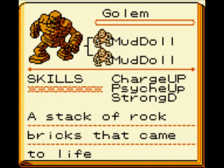He is created by two Muddolls and he has the moves Charge Up, Psych Up, and Strong D, which is Strong Defense. He comes with all these moves straight off the bat, which makes him pretty good early on. However, his usefulness later on becomes less and less important, so you're gonna have to do some special things in order to make him more useful.